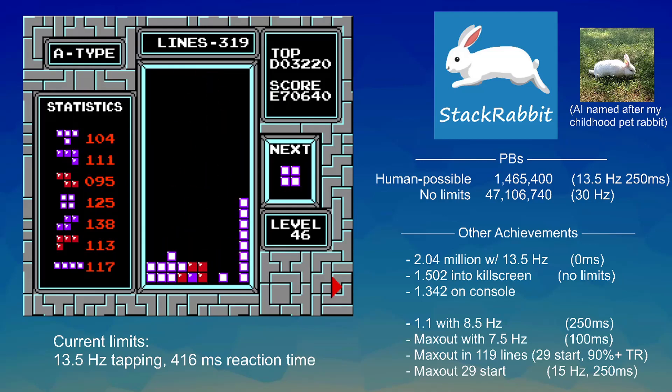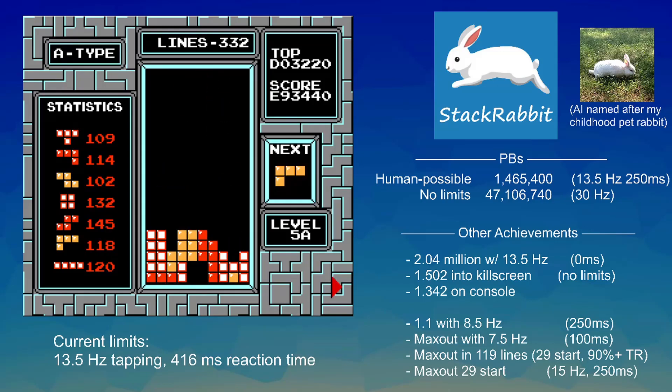Look at the score — E70. It has passed both the human world record and its own PB and it's still going. It has its side built out and there's no immediate end in sight. It's just barely slipping some pieces over — that square is as high as it can possibly get it, but it knows its own limits and calculates out what the result of the inputs will be, so it doesn't go for anything it doesn't know it can make.